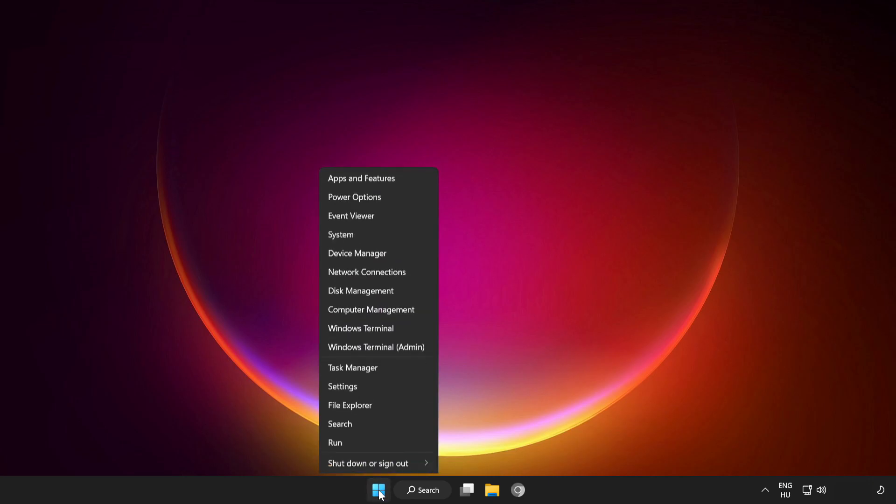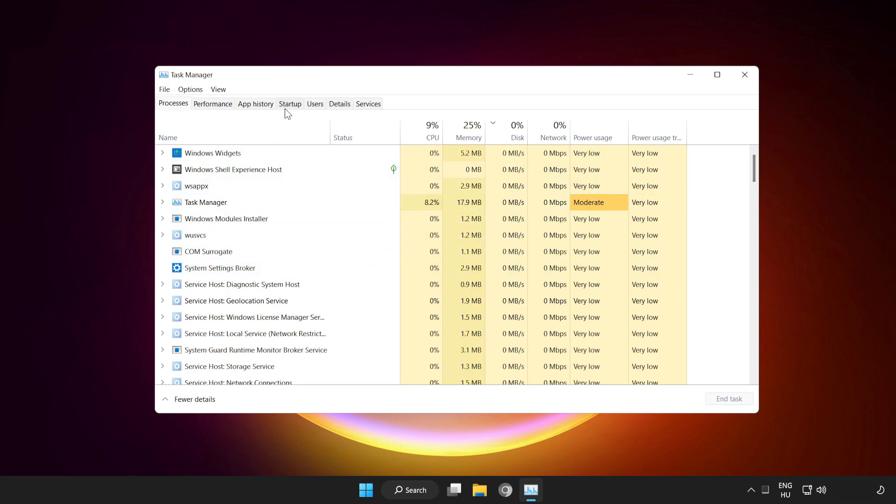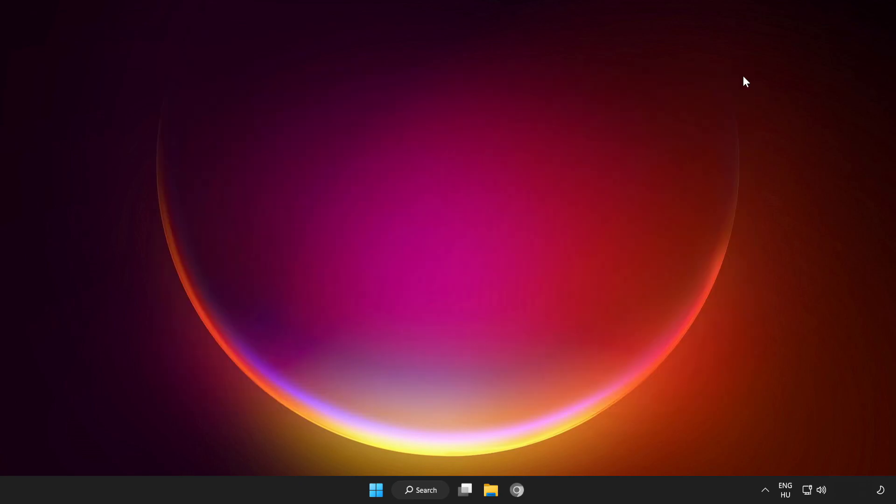Right click the Start Menu and open Task Manager. Click Startup. Disable any applications you don't use. Close the window and restart your PC.